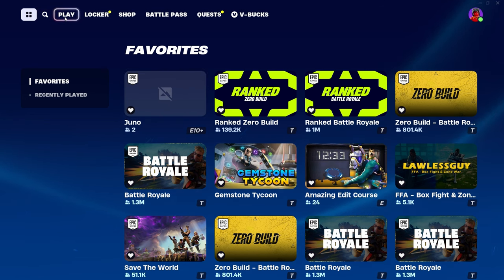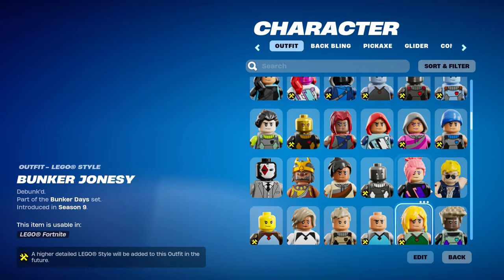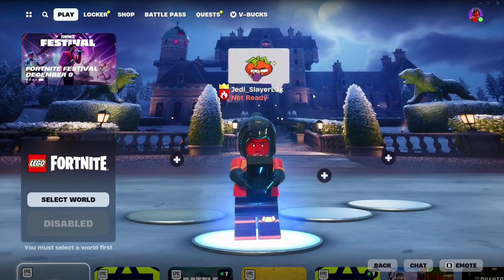And what that will do is, whenever you leave this person to go show off your other friends, you can click on the world and it will show you this, in which all your skins will become LEGO. And then all your emotes will be LEGO as well.